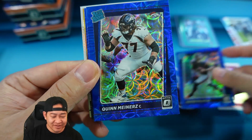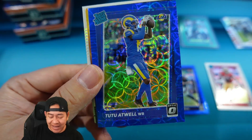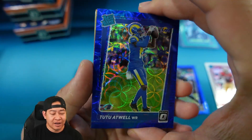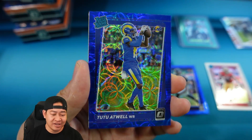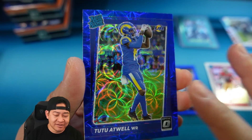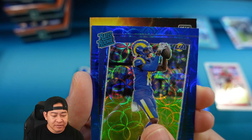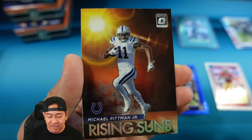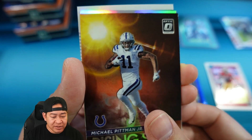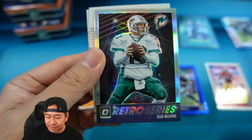Quinn Ewers and Tutu Atwell on the team color. I love the look of the blue scope — similar to last year. Blue is my preferred color, probably for a lot of people, and the scope design is okay, better than the Hyper I think. We have an insert — Rising Suns of Michael Pittman Jr. — and another insert: Dan Marino.